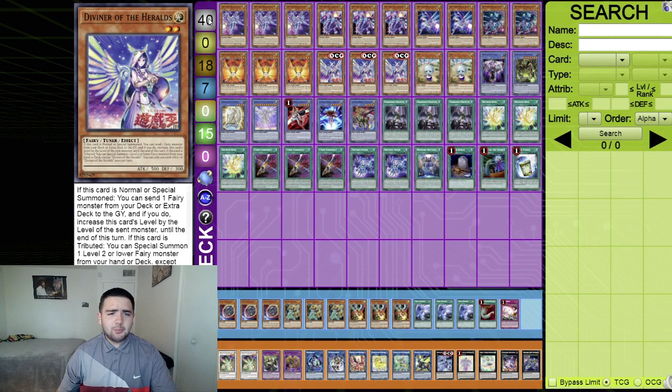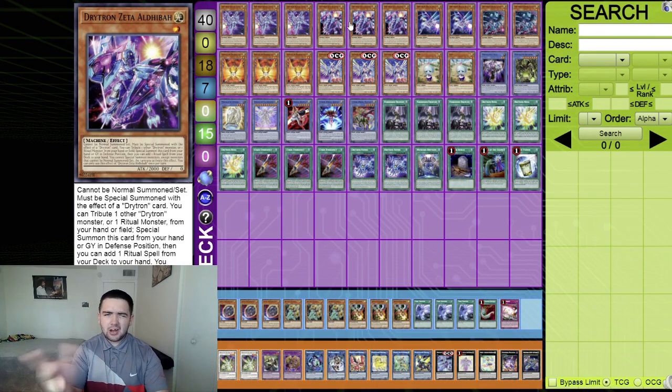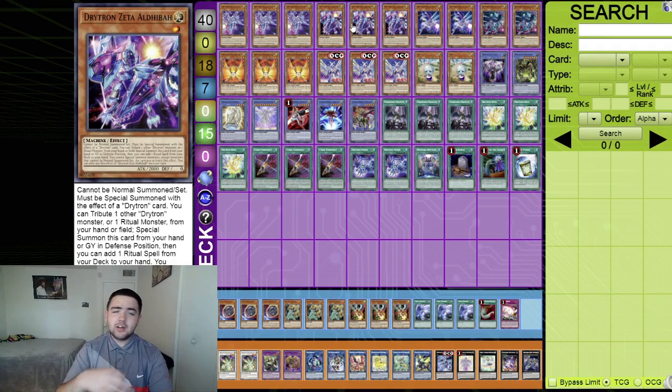Starting off with three Alpha Thuban — everyone plays three Alpha Thuban because it's a ritual monster, very good especially with Ben 10 at one. You're most likely searching your Ben 10 with this card. Next up, three Zeta, which searches you the ritual spell. You can only special summon these cards by a Drytron card effect, and Zeta at three is not uncommon.